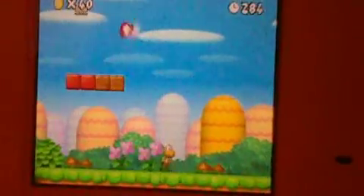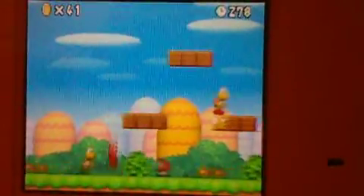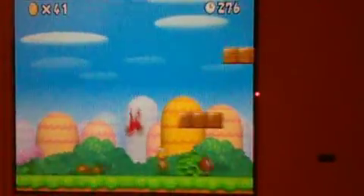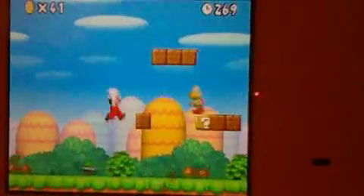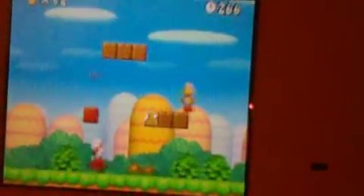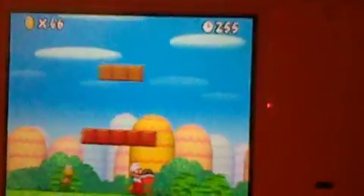I'm still getting this fire flower. These other ones — that one's a coin block, and the other one was, as you saw, a block that you can destroy. Now right here there are more coins, another coin, red Koopa — which can fall off the edge, unlike green Koopas.